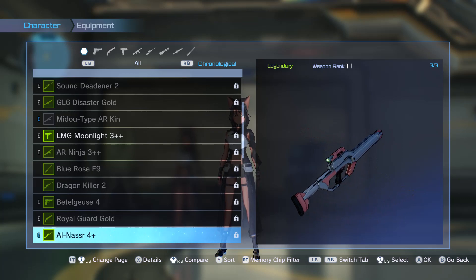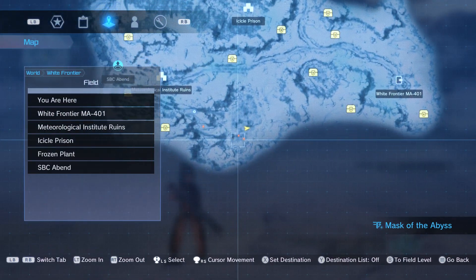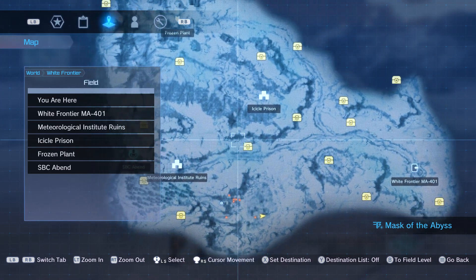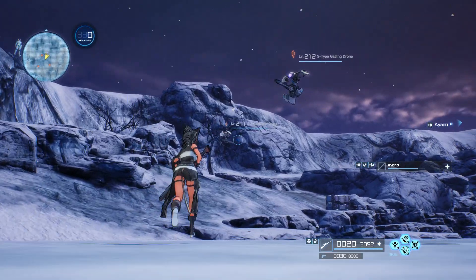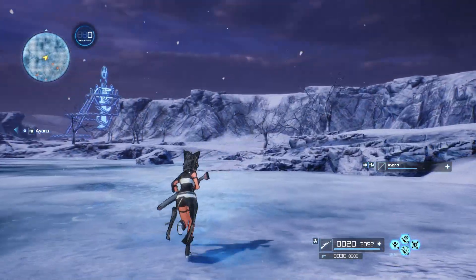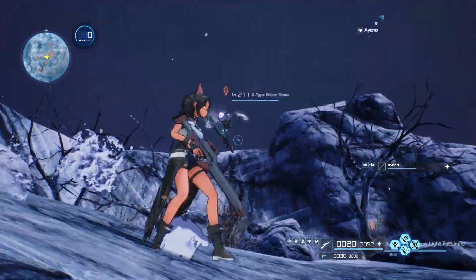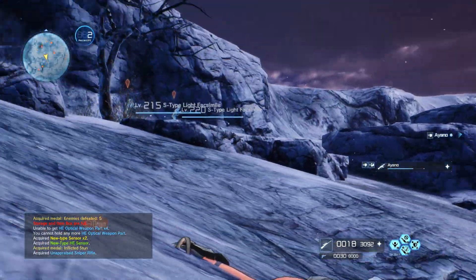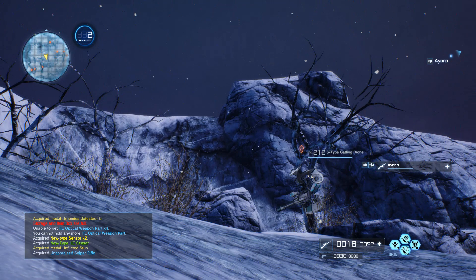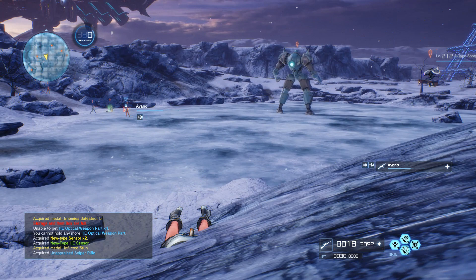There are a lot of locations where you can get the Al Nassr 4. The first location is here — if you have this chest and go a little bit down, it's visible. There are S-type sniper drones all over the map. I found one here and it's going to drop the El Nassr. The S-type sniper drone drops it all over the place, so you have to look for them.